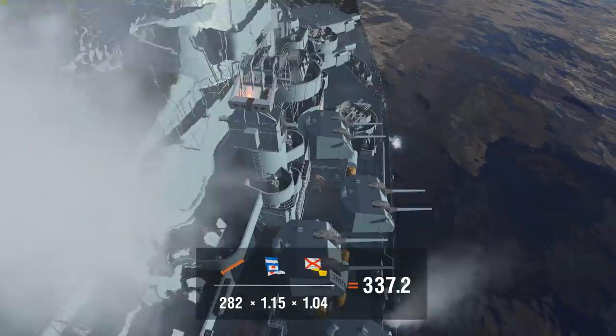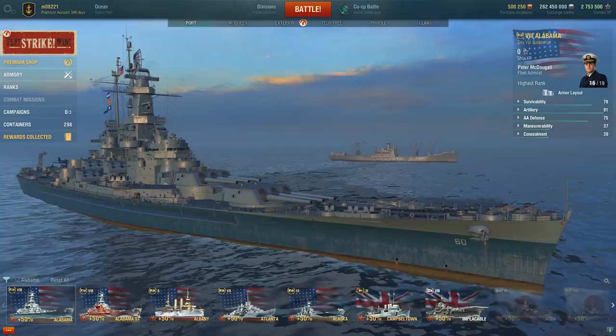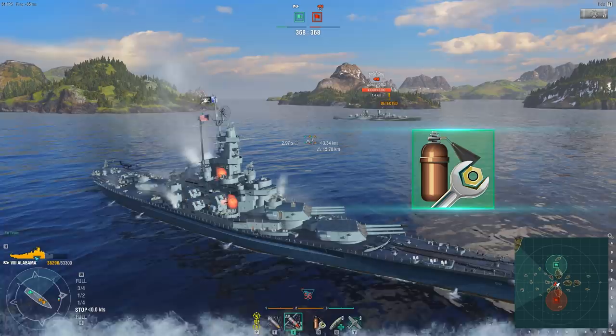The flooding duration in the game can be decreased by learning the Basics of Survivability commander skill and hoisting the Juliet Yankee Bissotwo signal. By doing so, you reduce Alabama's flooding time to 27.2 seconds. You can also use the Damage Control Party consumable, which is capable of instantly removing all instances of flooding. In addition, you are immune to flooding while this consumable is active.